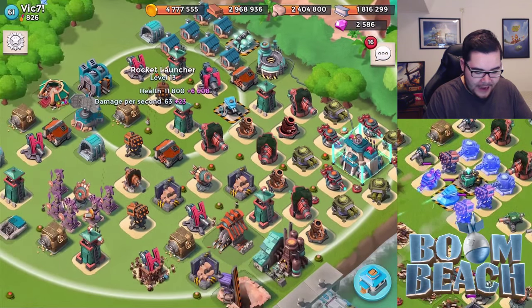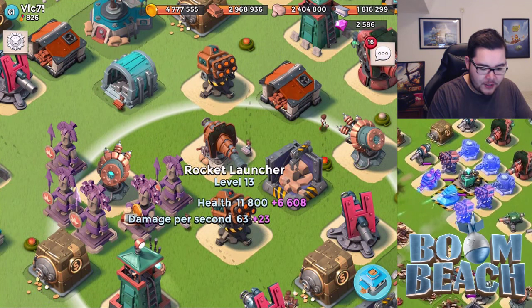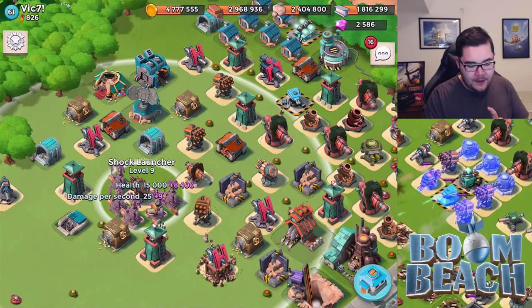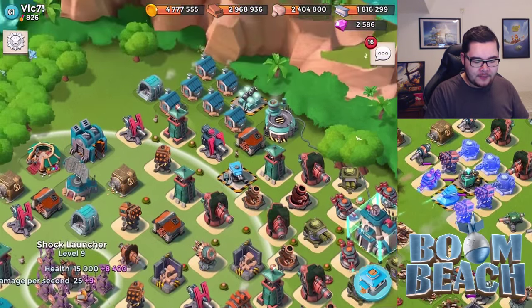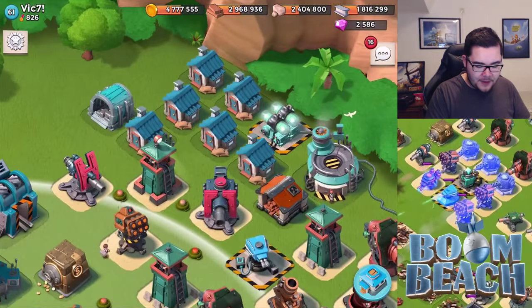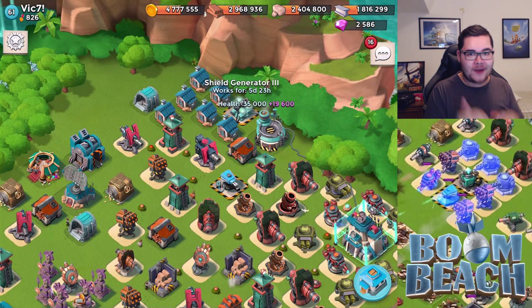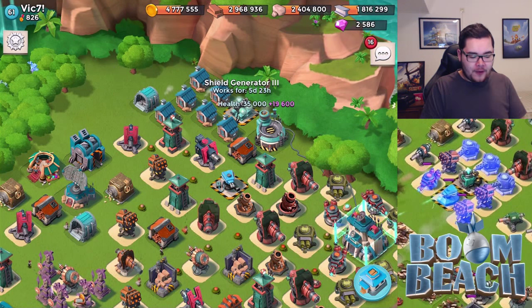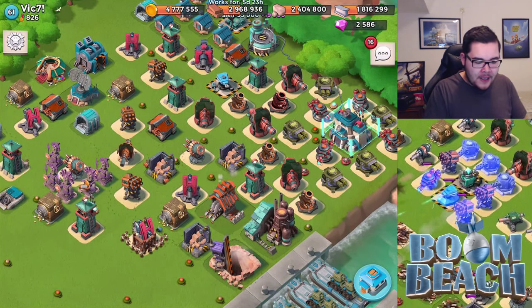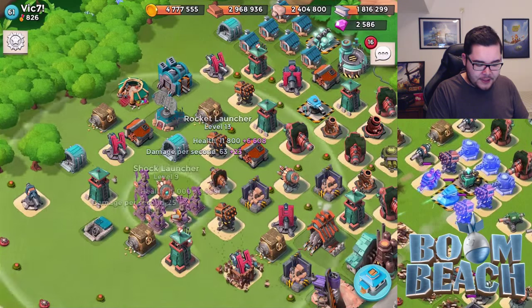With just one shock in your base, it's really easy to already hit three very key buildings, and that might be a bad thing. The rocket launchers seem to be functioning really well, but if you place a shock perfectly in between, you can hit both shock launchers, the boom cannon, and another shock launcher. Your main focus should be to spread everything out more, while also making it more effective on the left side.